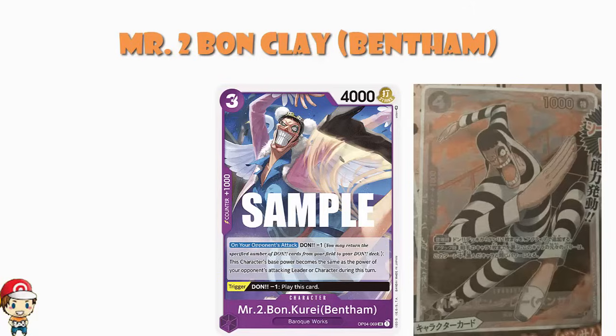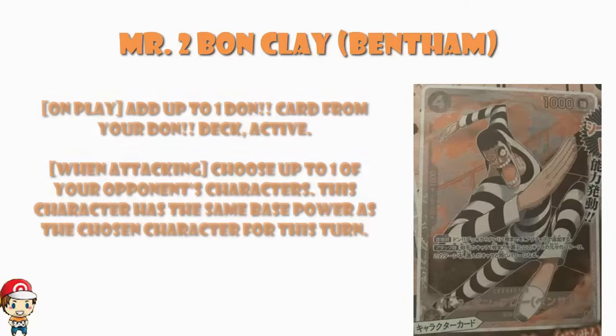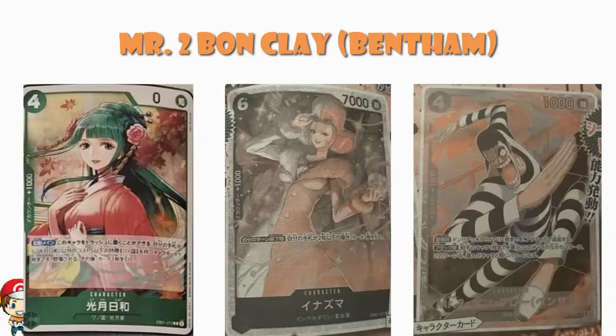This is another example of that, and I frankly think that is lovely and wonderful. As a card, this is great. I really like it — playing it and getting an extra Don in a purple deck is always really nice, and then you can attack while matching power with somebody, but you've put Don on so you're more powerful. This is just generally brilliant and I love it. So there we go — we have three new cards from EB01. Two of them are super rares, and then Kozuki Hiyori isn't. Doesn't mean it's not a good card.